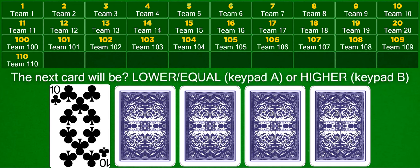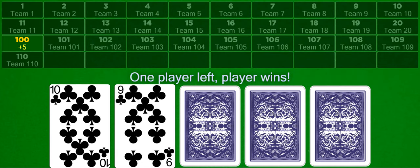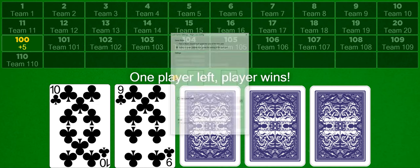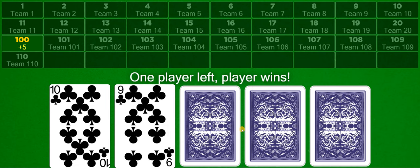So is the next card going to be lower, equal, or higher? One team is going to say lower and the other is going to go higher. Let's see — it is lower. So Team 100 got through and Team 101 is eliminated. Because I configured this game to be last man standing and there are no more players left, Team 100 has actually won a prize. This type of promotion could be used to guarantee someone always wins a jug of beer or whatever when they play.